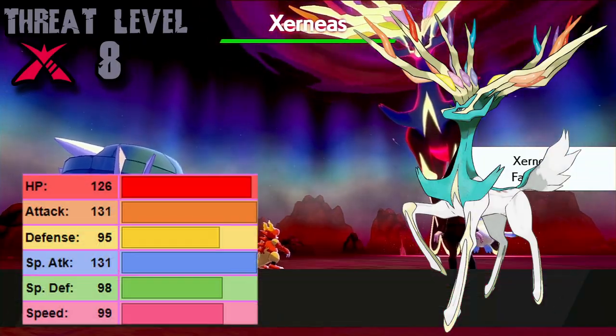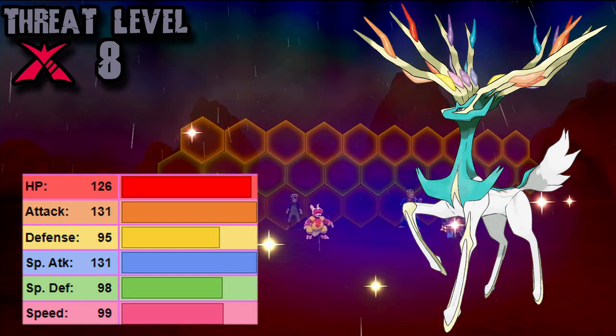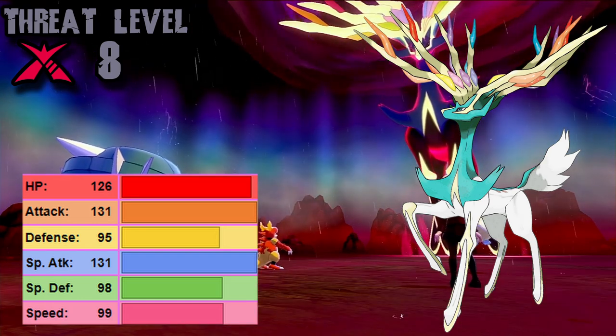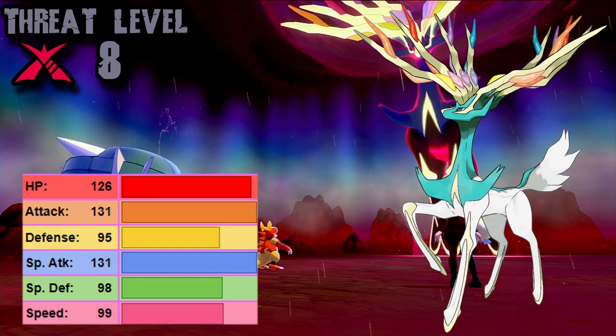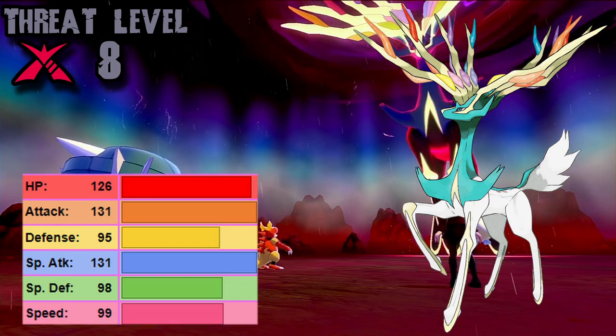Xerneas is a relatively strong legendary Pokémon, possessing fantastic bulk all-around: 95 Physical Defense, 98 Special Defense, 126 HP. It is bulky. With Fairy Aura juicing up its Fairy-type moves' power by 33%, in addition to its own same-type attack bonus, this functionally doubles the power of those moves.